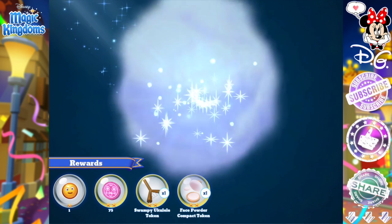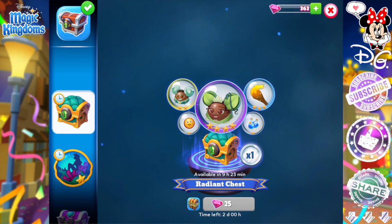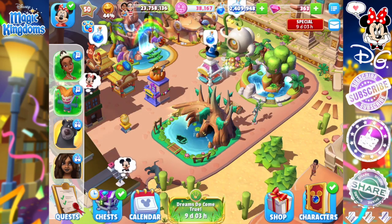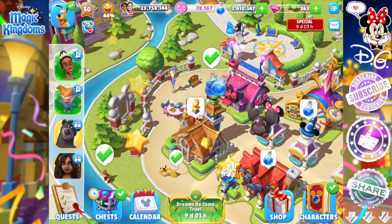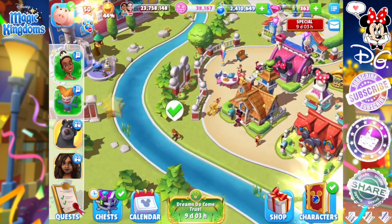I'm so scared to tap it right now. A gumbo token — okay, so that'll be useful. I thought it was going to give me that cream soda concession, but unfortunately it's not. I was still working on trying to get that concession stand at this point, and Tiana, as I said, was ridiculous.